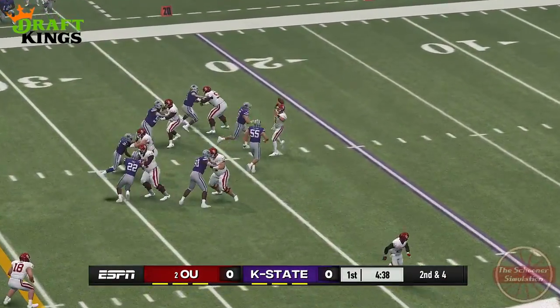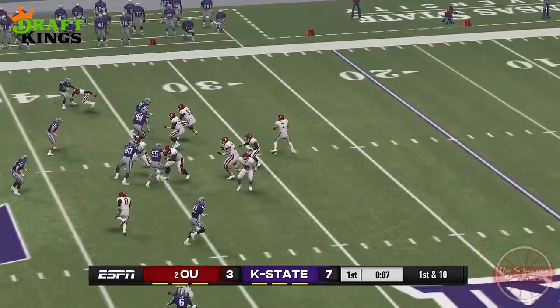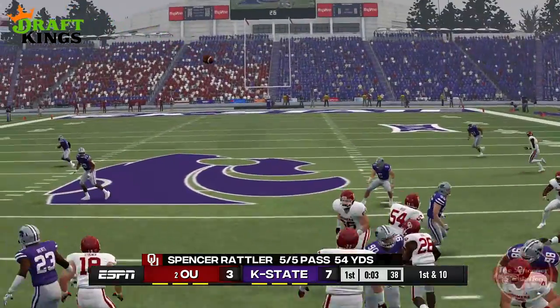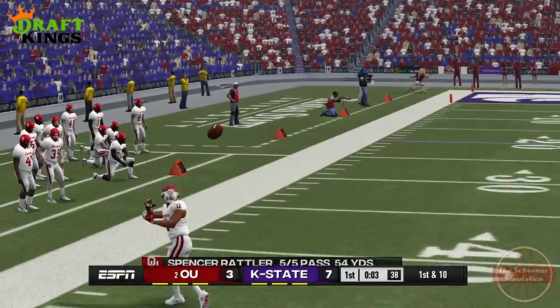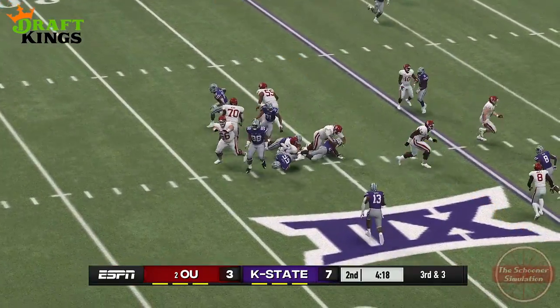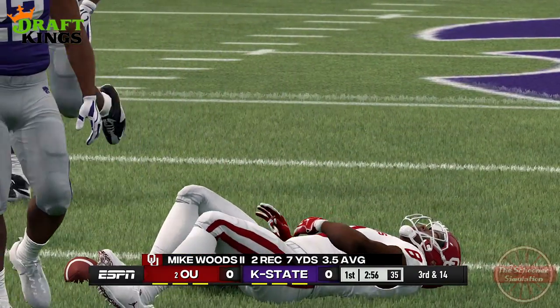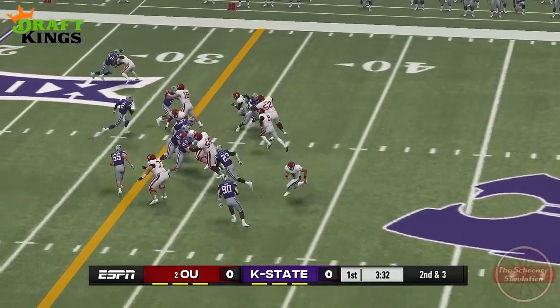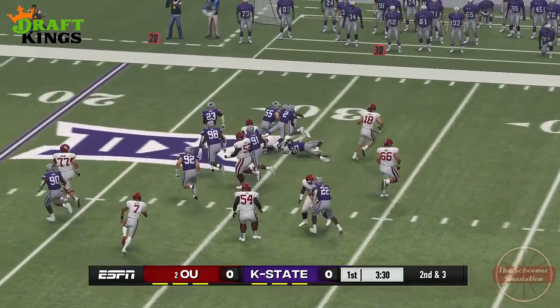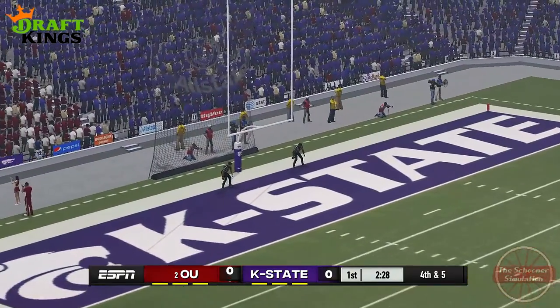The Sooners start with the ball, and their back and forth with the defense is kind of hard to watch. Steady progression up the field with Brooks, a jet sweep from Woods, and a pass or two to Hazelwood keep pushing the ball forward, but just as many mistakes on the O-line and bad decisions from Rattler keep pushing them back. On the first drive, Woods ends up going down, taking out one of our key players on our already waning wideout depth chart. The Sooners are stopped within field goal range and are forced to kick, which Berkic masterfully makes to draw first blood.